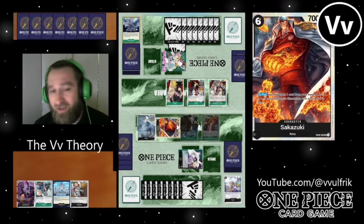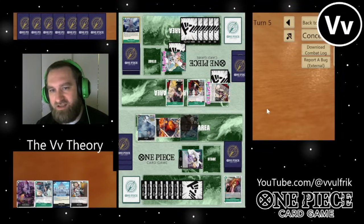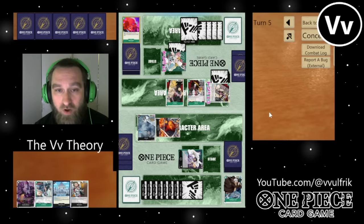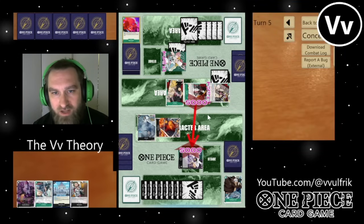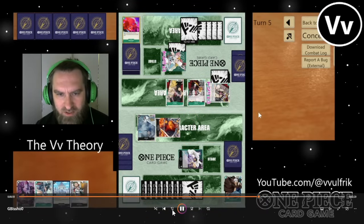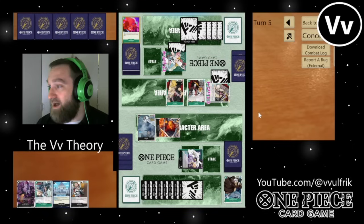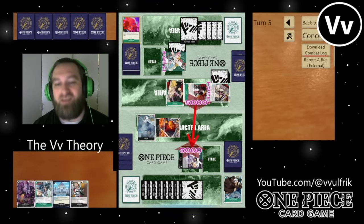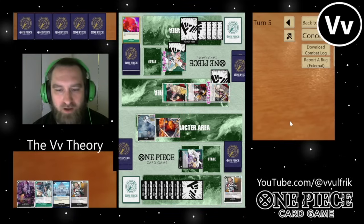So he swings 6 at me, I give him a 2k counter. I want to keep my board and life pretty healthy. Now he's going to swing 10 into my 7 — okay, I do want to try to get out of that. Plus, I have a Gekko Moria in hand that I want to get value from. He backlights my Trafalgar Law to KO it — he used 2 backlights to rest and then KO my Trafalgar Law. I'm going to take 5 to the face.